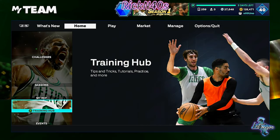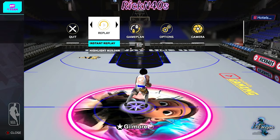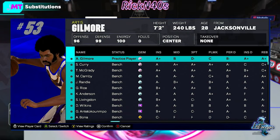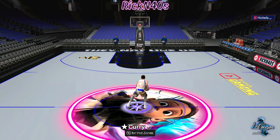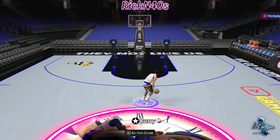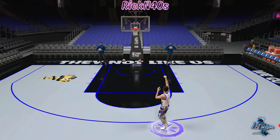Locker codes — that's funny. The crazy part is they make you go straight to Twitch to get the locker codes. If you watch their Twitch, that's how you can get a hold of their locker codes — they're in Twitch drops. You should research some of that; I might do a video on it.